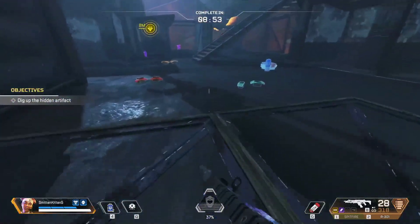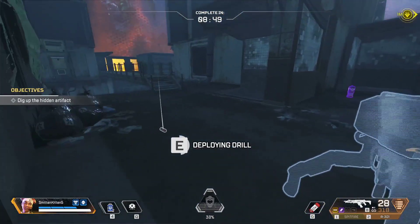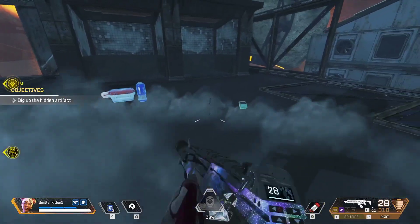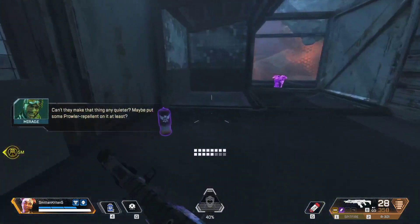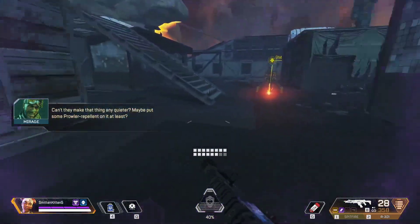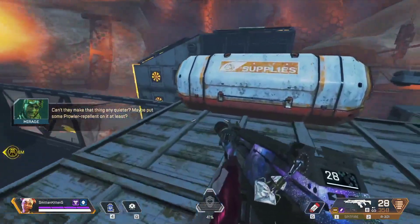I was thinking either Lifeline or Wraith, but I've been using these same characters the entire time and I want to try to mix it up and use different ones each time — but it just always happens to be too hard for me.